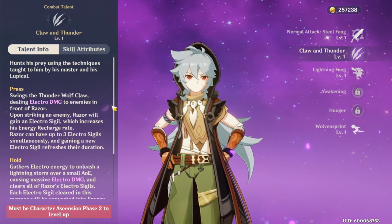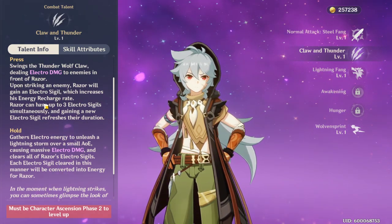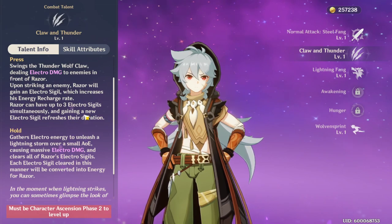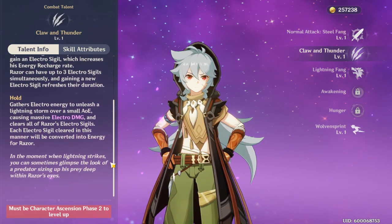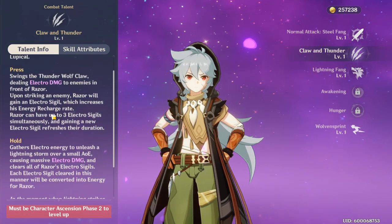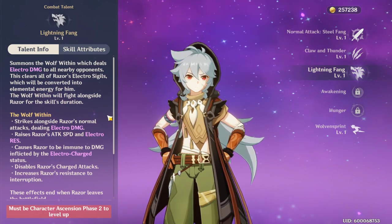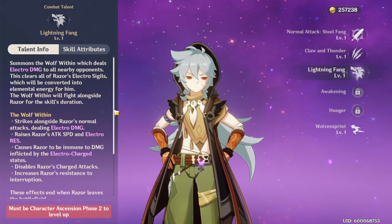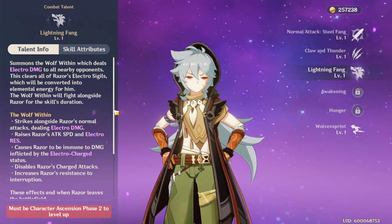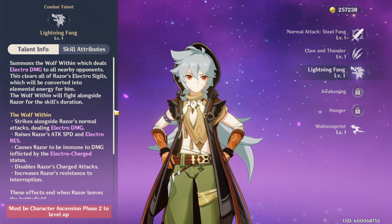He swings the Thunderclaw dealing lightning damage to enemies. Upon striking an enemy, Razor will gain an electro sigil which will increase his energy recharge rate. Razor can have up to three electro sigils simultaneously. If you hold it, it'll do an AoE electro attack and clear all his electro sigils. The electro sigils recharge his energy rate, meaning you can cycle his ultimate over and over. He's going to be doing a lot of lightning damage. There are characters that do a lot of elemental damage and some that don't - with Beto, her normal attacks don't do lightning damage, but her E ability and her ultimate do. So you've got to think about that when building characters.